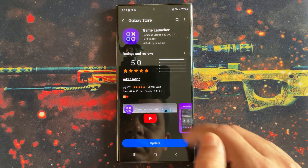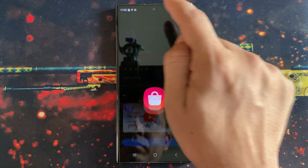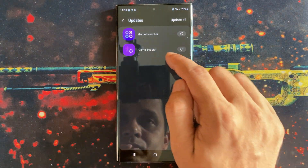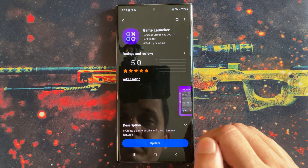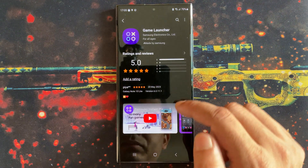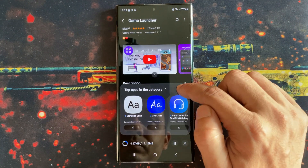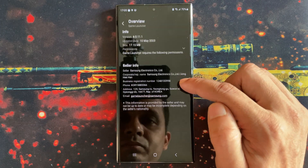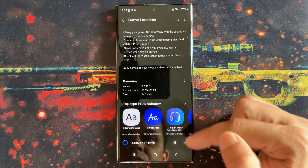If you just bought a new device like me — this is my Samsung Galaxy S23 Ultra — then you must update this app from the Galaxy Store before start using it. Most of the time the app will automatically check for updates and let you know, otherwise you can always update the app via Galaxy Store.